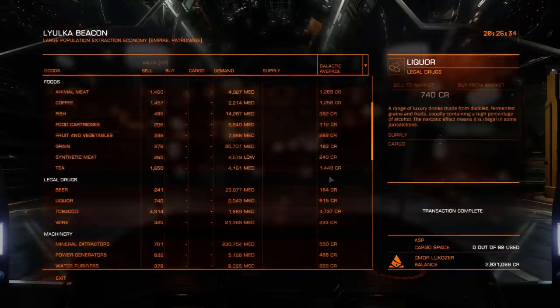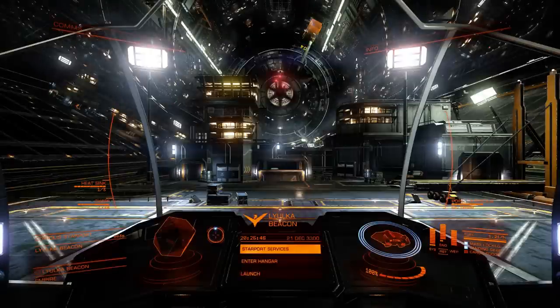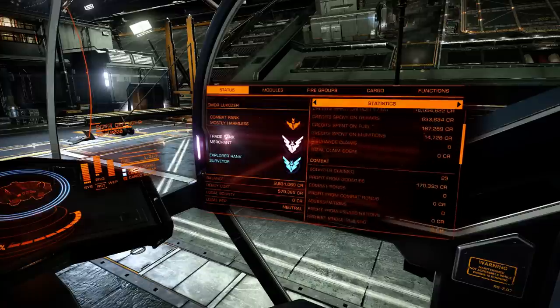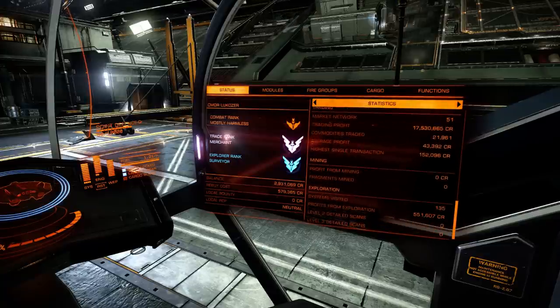The kind of profit margins I like. My balance is now up to 2,931,069 credits — that's not bad. Let's see what that's done to my average profit. It looks as though it's gone down again, probably because I didn't trade very much in terms of quantities. But in terms of profit, yes, very nice. My current assets are 18,380,807. I must be bloody close to being able to afford the Type 7.